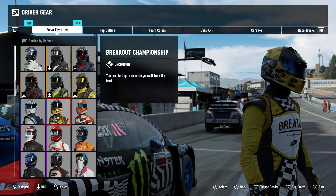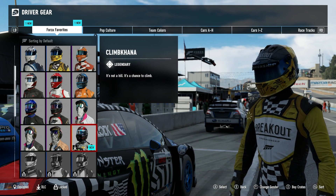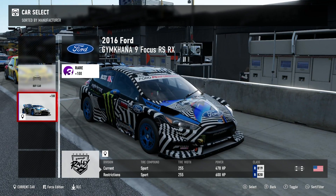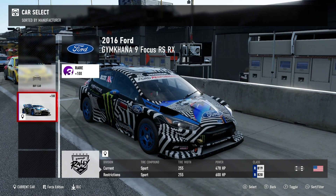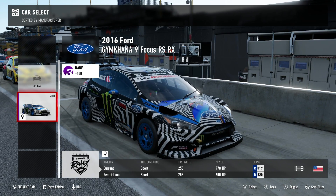We've also unlocked a breakout championship which we will be starting today. We're driving the Hoonigan Ford Focus RS RX. This thing's a monster - we have 478 horsepower, sport tires, all-wheel drive. With the wheel it's going to be fun. Mazda Raceway Laguna Seca, four laps. It's our last race, then we complete the cup.